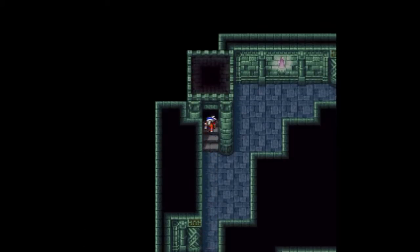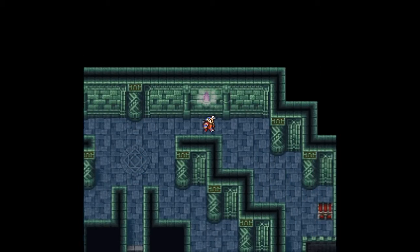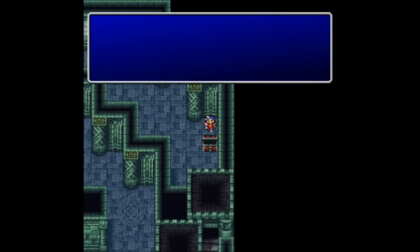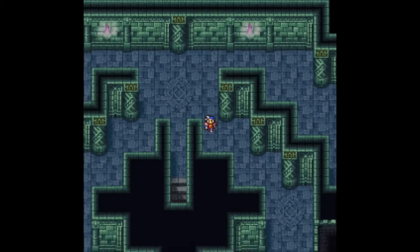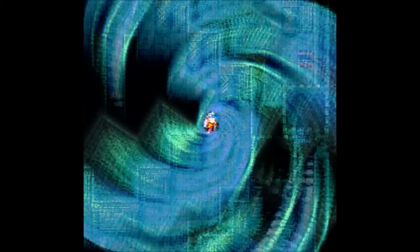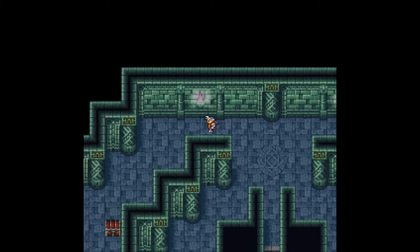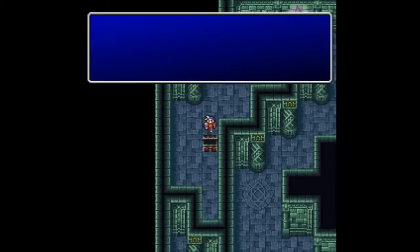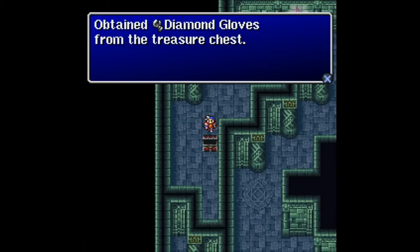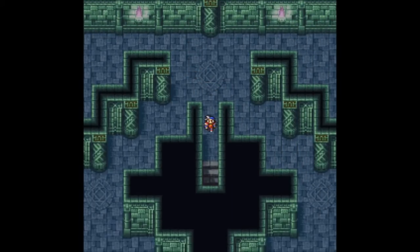Let's go up these top set of stairs first. I don't like the size of this room, so let's try going to the right. Over here we get a Diamond Helm, but that's kind of a downgrade for everybody right now. There's the other treasure chest I was looking for, and in here we get the Diamond Gloves — but we already have better stuff.